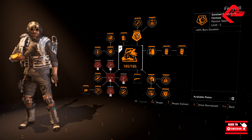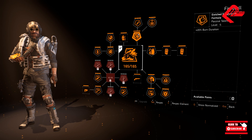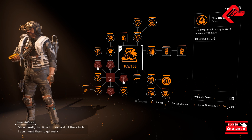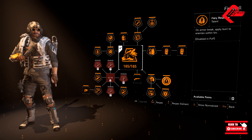First thing would be the Unreached Magnesium Formula. It would be on tier 5 and it will be giving 20% duration for our burns with the Imperial Dynasty and Creeping Death. Next thing would be the Fury Response, and as you have seen on the first part of the video, upon armor breaks, enemies have been set on fire, and this will be applied to enemies within 5 meters.